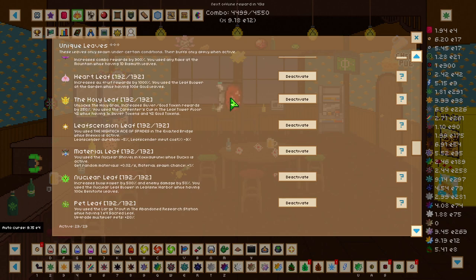To get the heart leaf, which increases all fruit rewards by 1,000 percent, you need to use the leaf blower in the garden while having 100 e gold leaves.